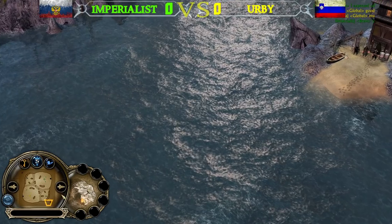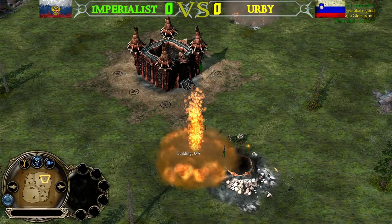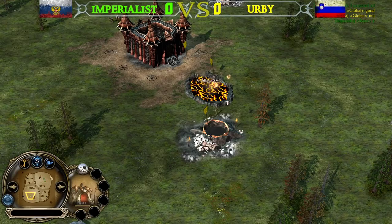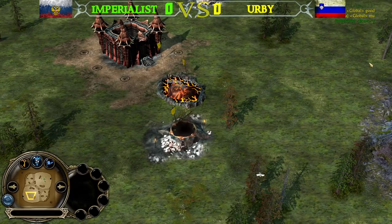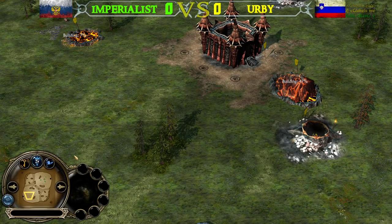The creeps are now black on the minimap, and I like this change a lot because sometimes when players picked the grey color, they had the same color as the creeps, which was distracting. We will have two tunnels into the Goblin Cave from Imperialist, and on the other side two tunnels into the Goblin Cave as well — so we're going to see a lot of Goblin Wars at the beginning of the game.